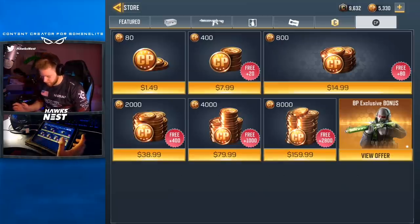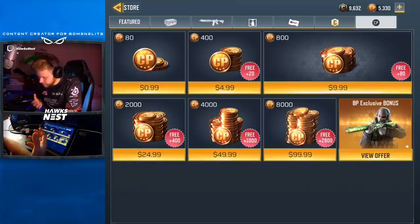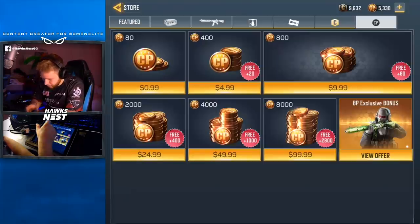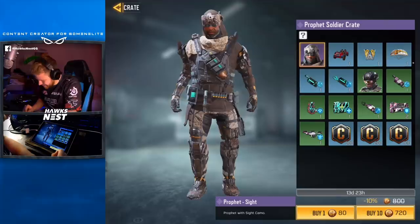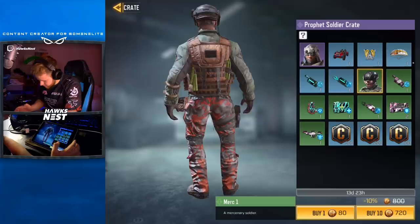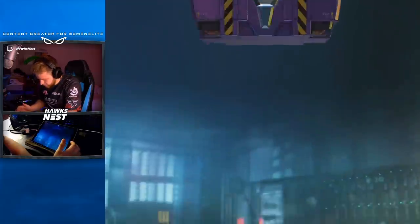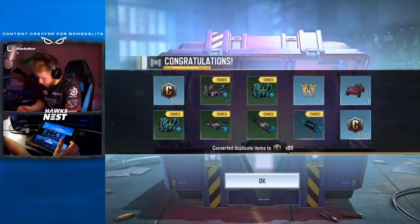This wasn't displaying accurately so I restarted the game, and now it's showing correctly. 720 CP is roughly eight dollars, so every time I open one of these packs it's about eight bucks. We don't want to be doing a ton of these. Hopefully I can get lucky — at the very least I want to get the Merc guy.